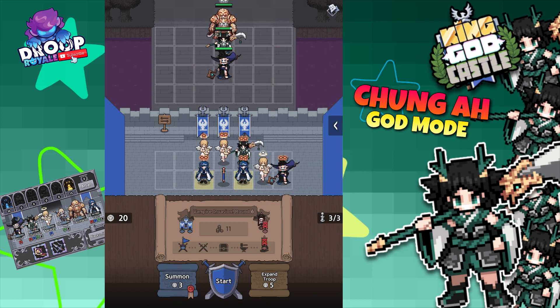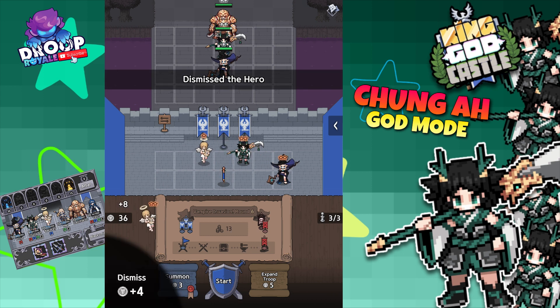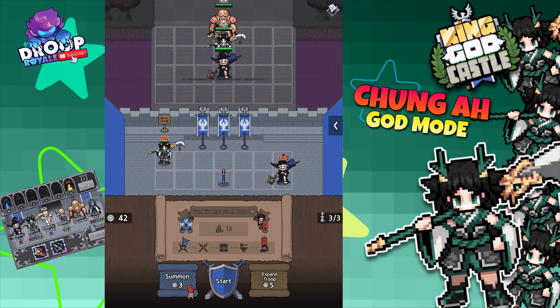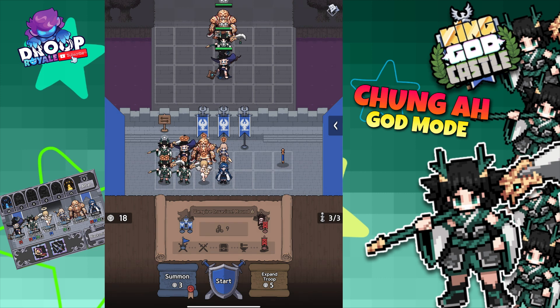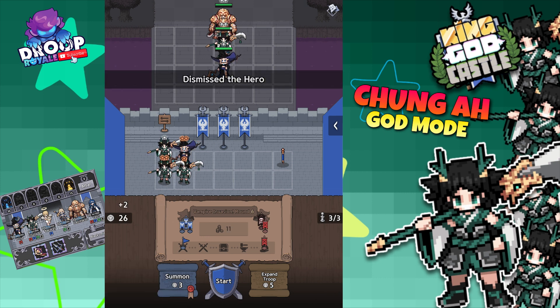The build is focused on getting Chang'a to the highest tier as quickly as possible. All the other characters are simply there to reach that goal as quickly as possible while not weakening my early game too much. Early game is all about survival, getting your first items, and gaining some levels quickly.